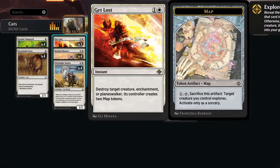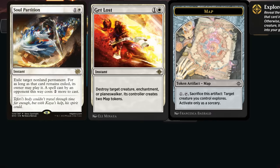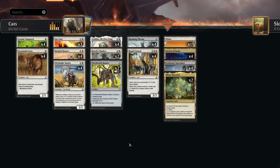We do have quite a few removal options at two mana. Soul Partition has the advantage of exiling our own creatures in response to removal so we can replay them. Ossification is also an option to exile opposing creatures or planeswalkers since we're running lots of basics to support it, but I found Get Lost to be the most versatile overall.